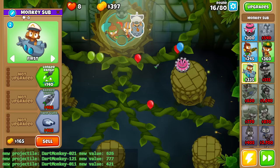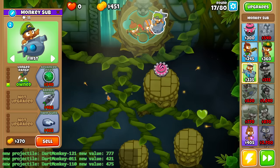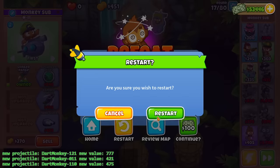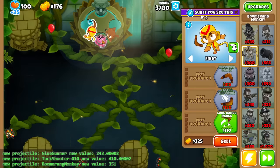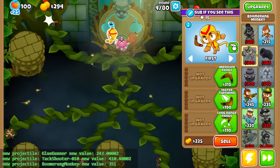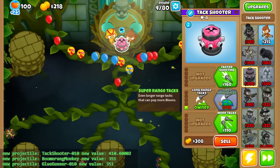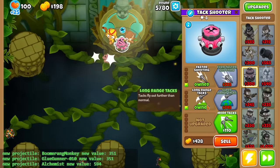Let me go ahead and get a Supermarine. This is a 1-1-0 Dartmonkey. Now that I've explained how this combination mod works, let's actually try. So the Boomerang's shooting the attack, the Dartmonkey's shooting the Boomerang, and what is the attack shooting? Well, it's now shooting Glue Gunner, which I don't want. Alchemist? I'll take it.